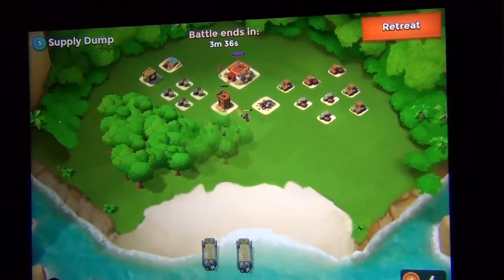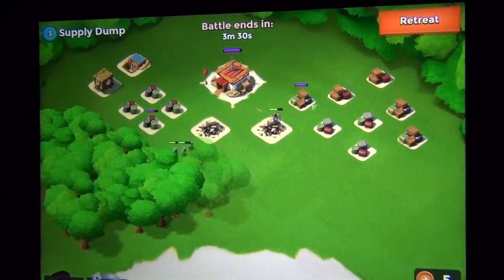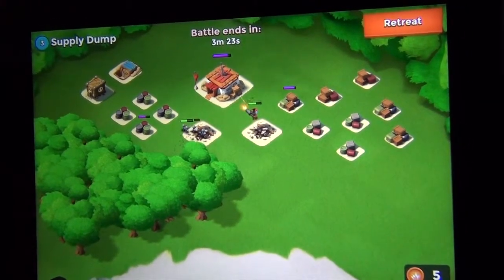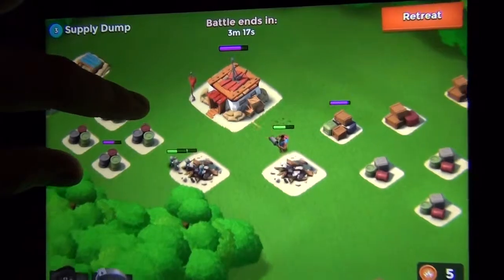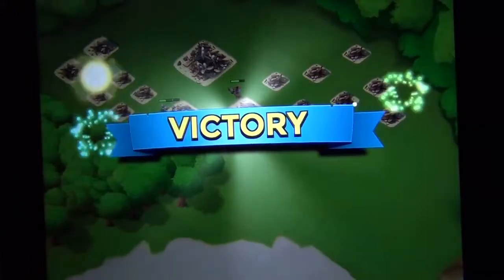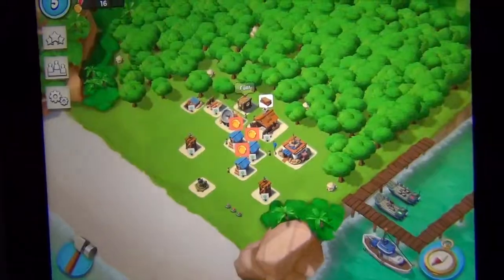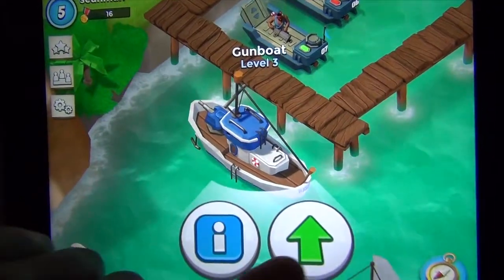Instead of attacking all the supplies I'm going to have them go straight for the headquarters. When you kill the headquarters in this game you destroy the whole base, as you can see after the battle. So you could go right for the headquarters and kill the whole base. If you want stronger bombs you just upgrade your gunboat.